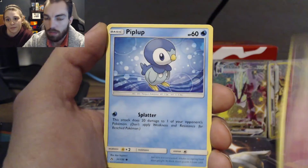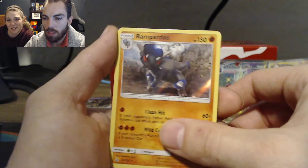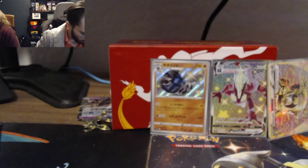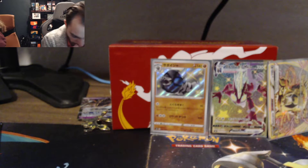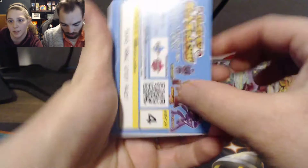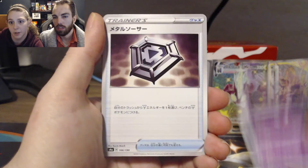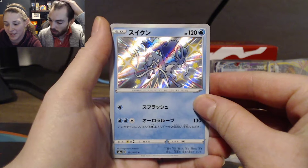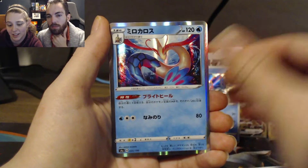Opening more packs. Hippowdon and Rampardos — that's a Holo! There's the gold card. That's all we got from those $20 tins. We probably should have paid more attention to what year or print they were. Back to the Japanese V-Star packs — there's Milotic, Minccino, Haunter, and — oh! A Shiny Suicune! You're three for three on Shinies, plus you got a VMAX earlier. You get the lucky packs!